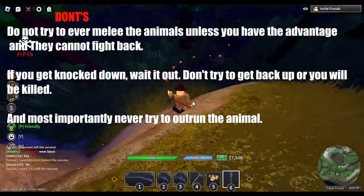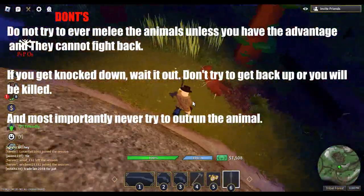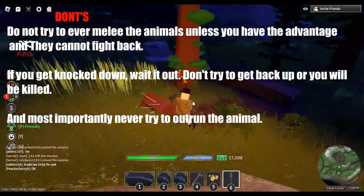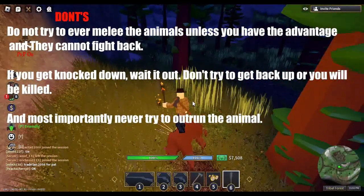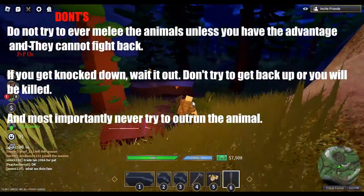Some general don'ts for hunting: do not try to melee the animals unless you have the advantage and they cannot fight back. If you get knocked down, wait it out — don't try to get back up or you will be killed. And most importantly, never try to outrun the animal.